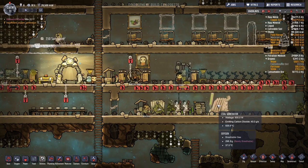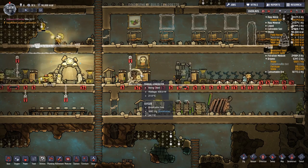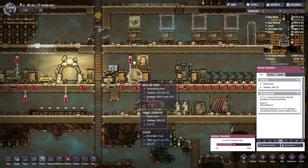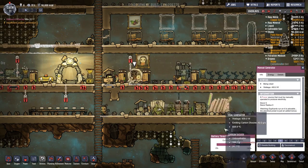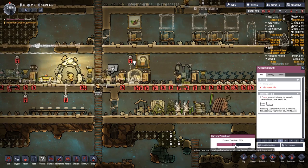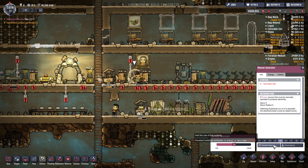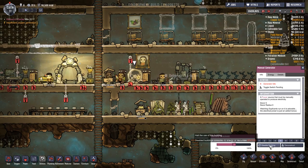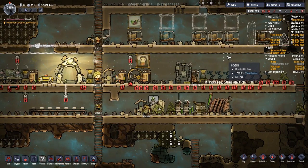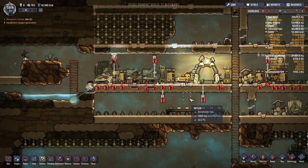Bloody hell, the coal generator is really going for it! Should I deactivate the manual generator now? We're going to run out of coal at some point — I don't really want Nigel doing that for the sake of it. Our batteries are really fully loaded now. I'll disable the manual generator building. Did it actually work? Yes — so that'll free up Nigel to do other stuff. People need to start sweeping up — I don't understand why they're not doing it.